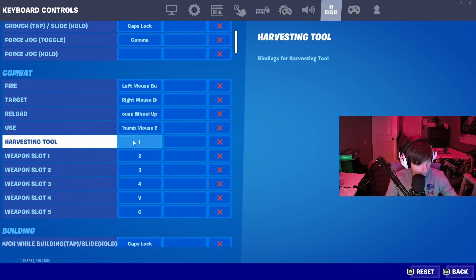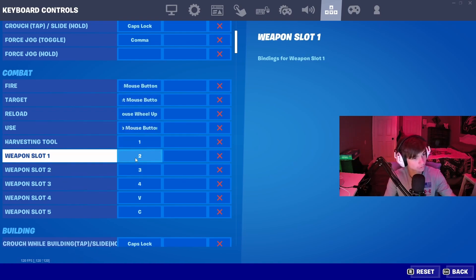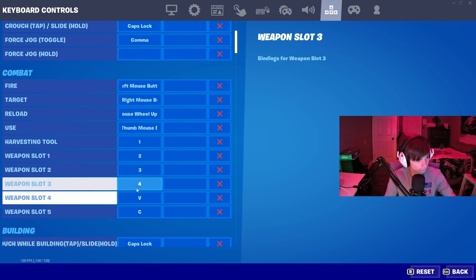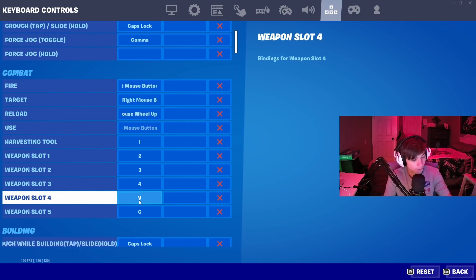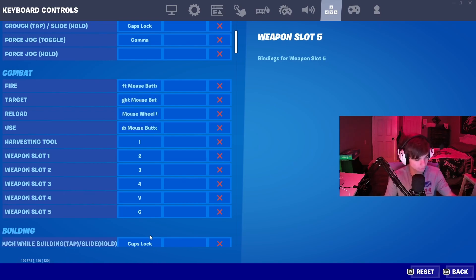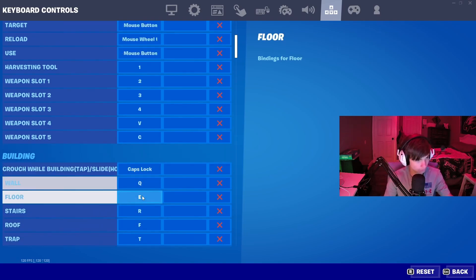So this is pretty simple I guess for these first four. My pickaxe is 1, slot one is 2, two is 3, three is 4. My slot four, which normally goes to my sniper or second heal, is V — I only have it at V because it's something on the bottom row that my thumb can hit easily. Slot five is C, which is my heals, right next to V on the left side.